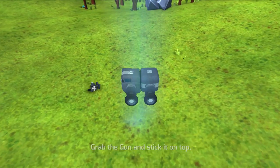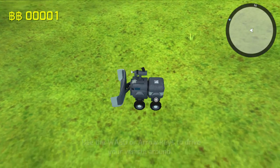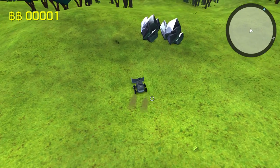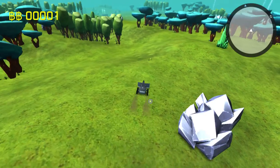What I'm doing here now is building this very simple robot — just four wheels and a laser on top, because obviously we're going to fight. We're on an alien planet and we never know what we're going to meet. So let's have a drive and see what we can get in here.